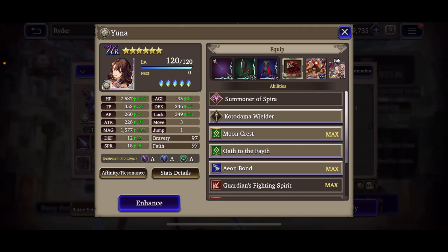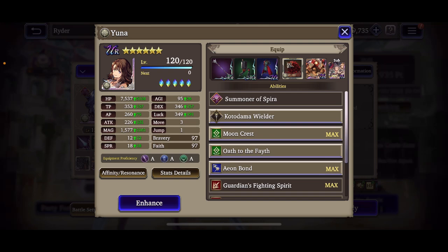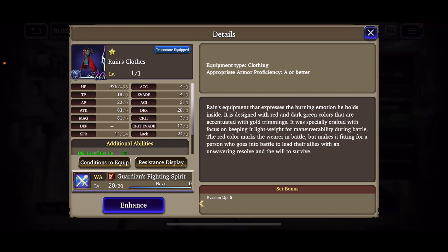Last but not least we have Yuna, who I believe will be breaking 8k HP or very close to it. Magic is up to almost 1600, agility 95, luck nearly 350, dex about the same, defense 12, spirit 18, and decent resists across the board. Slash resist 12%, magic resist 51%, dark resist 5%. I'm also running her with Reign's TMR — luck up 15% and the agility bonus, with almost a thousand HP on it.